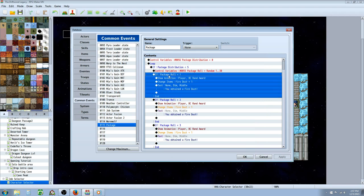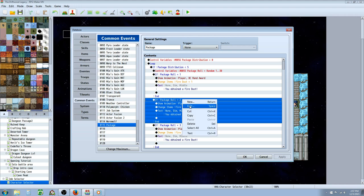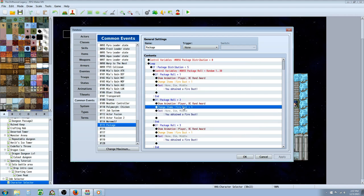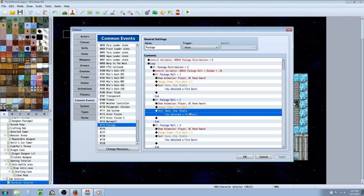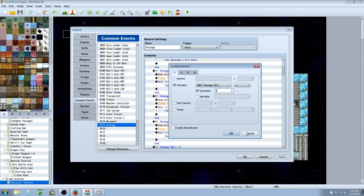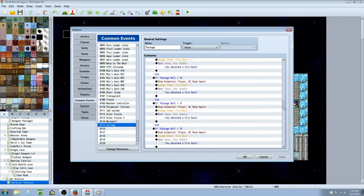Once you've done that, copy this entire thing and paste it. Right-click and edit on the conditional branch and change the 1 to a 2. If that package roll equals 2, do this. You don't need an else handler for these. Change the item, keep the same animation, change the text to let the player know they got a different item. Copy that, paste that, change the item, change the text — remembering to change the number each time: if it's 3, then 4, then 5, all the way down until you've got all the items you want.